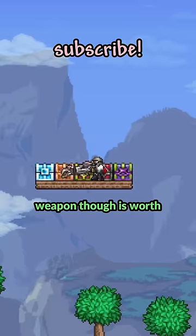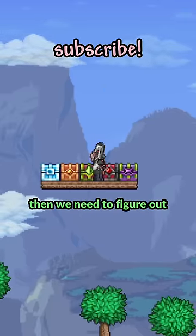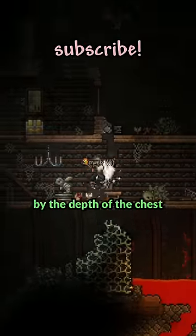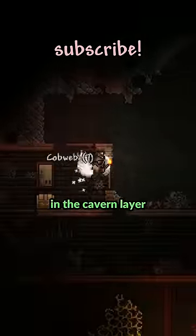Each biome chest weapon though is worth 20 gold, which is a pretty good starting point. Then we need to figure out all the other items in the chest with it. Chest loot's figured out by the depth of the chest, so to have the best loot, we need a chest to be in the cavern layer.